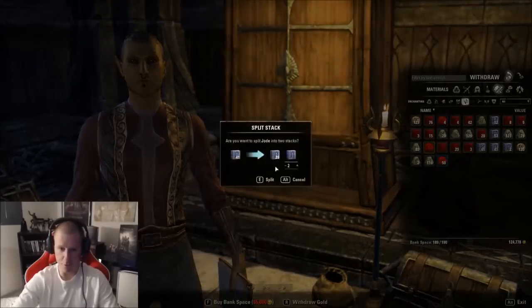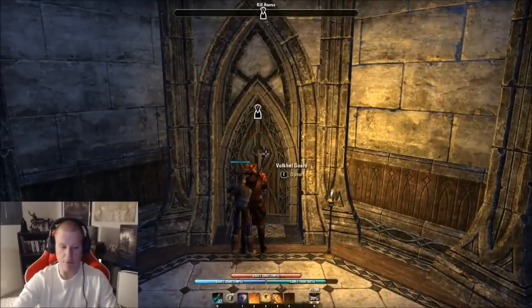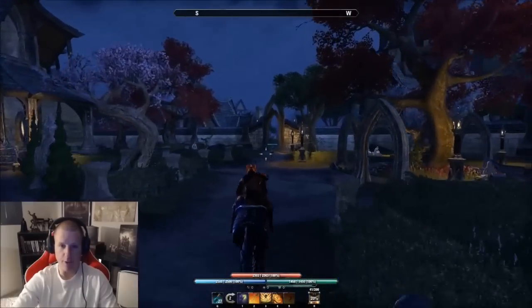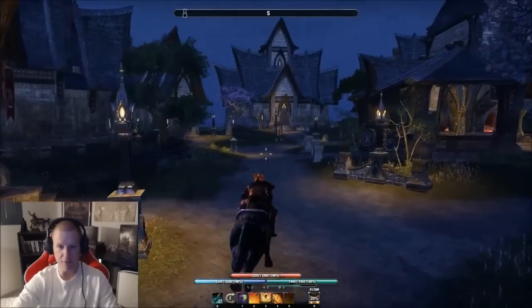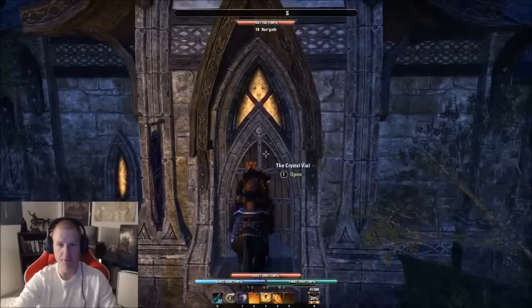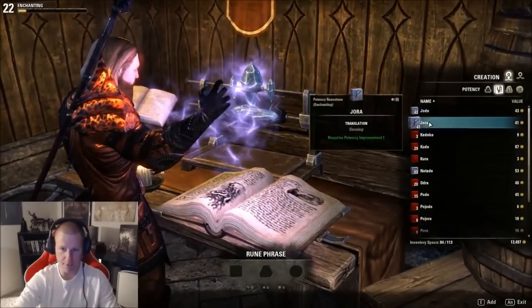I usually split the stack and just take two. So I go make my stuff. Another tip: the alchemy writs really only ask for health, magicka, or stamina potions, so I have a ton of those runes. I keep most of them on my crafting alt so I don't clog up my bank. I do this almost every day — it's just my little therapy. Picking flowers and stuff. It's fun.